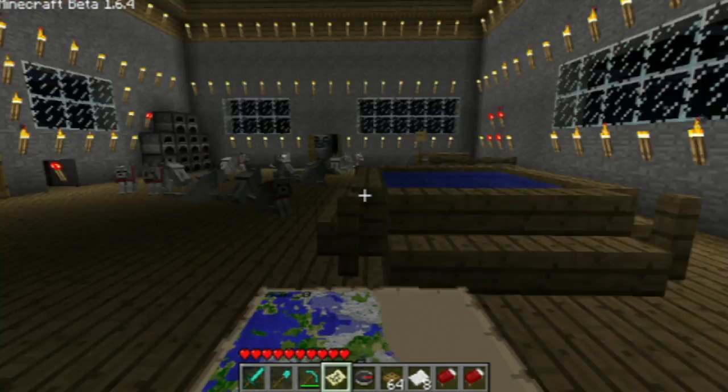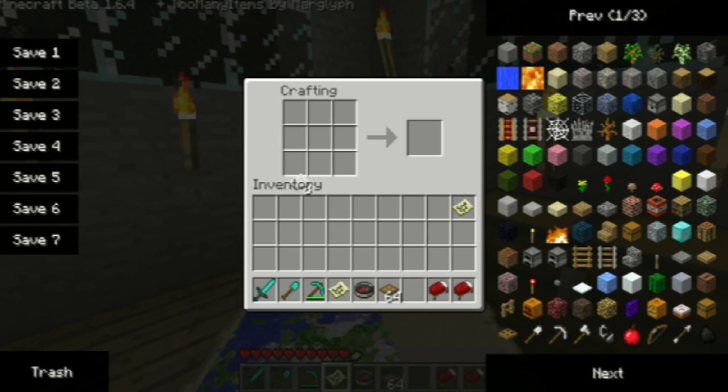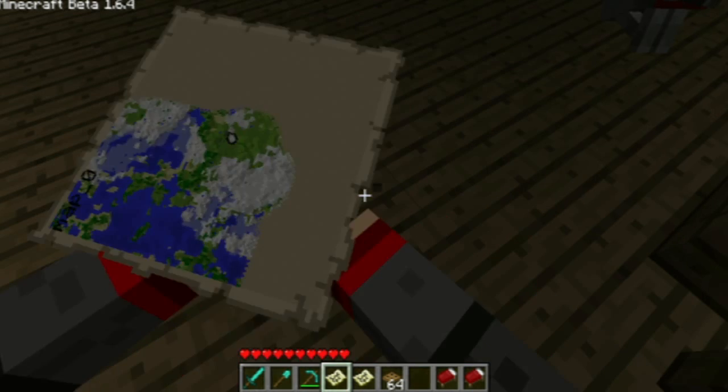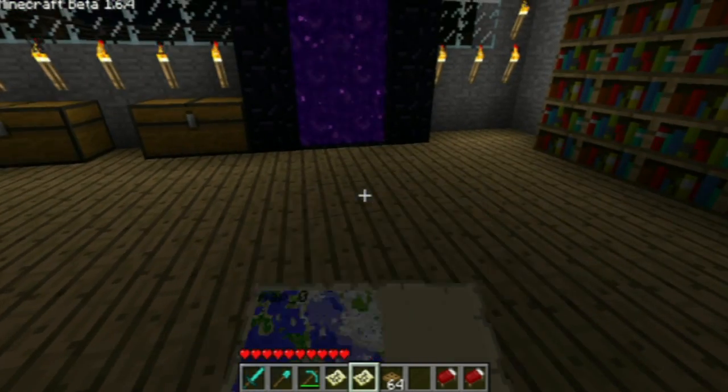The first thing they added is maps. You make them by surrounding the crafting table with paper all around — except for the middle — and just put a compass in there and you get a map. They get named in the top corner, like you can see this is map 2 and this is map 0. I was just flying around collecting everything and got 4 of them.